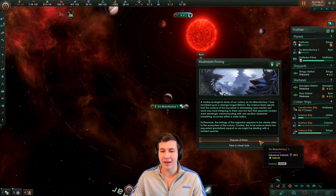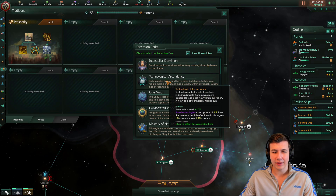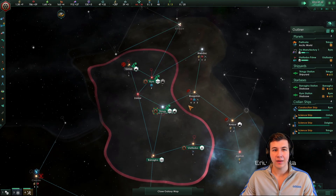We have a mushroom event — if we wanted to, we can get another species out of this and just skip the entire step of conquering other planets. Or we can just eat them. For our ascension perk, let's go for Tech Ascendancy — more tech equals better.